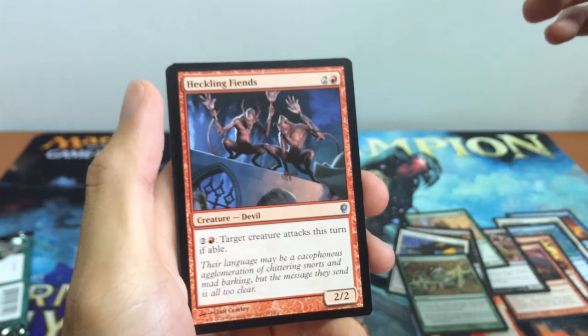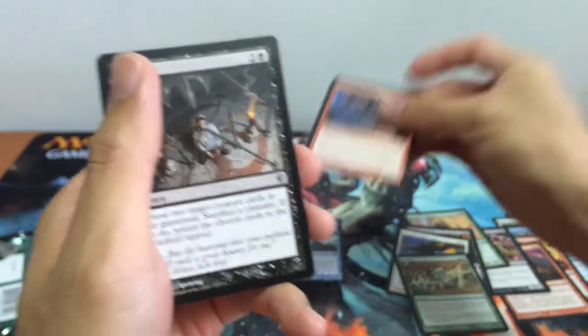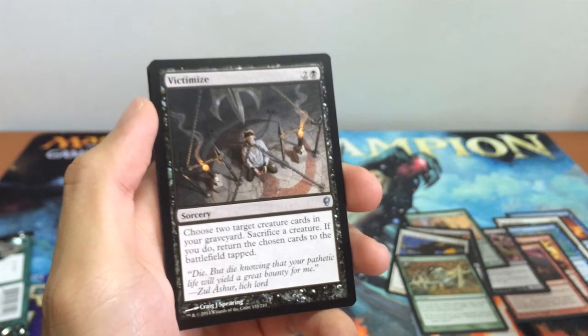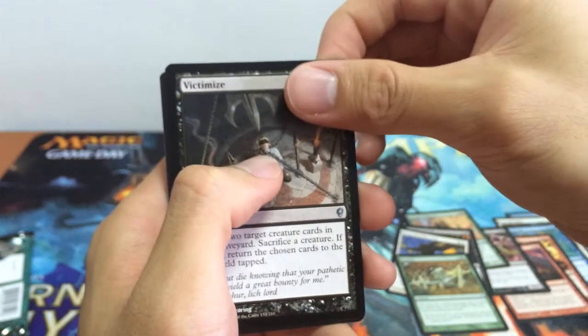Next we have our Hackling Fiends, our 2-2 devil creature for 3. You can pay 2 and 1 red — target creature attacks this turn if able. We have Victimize, our sorcery spell for 3. Choose 2 target creature cards in your graveyard, sacrifice a creature, and if you do, return the chosen cards to the battlefield tapped. And for our rare card...